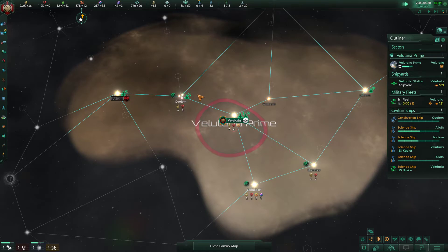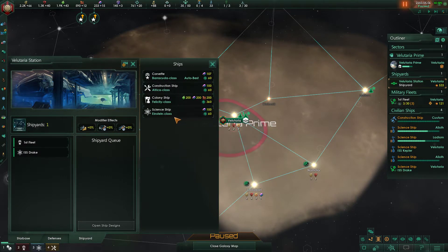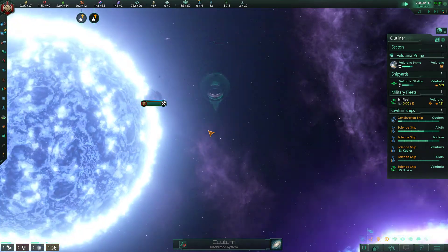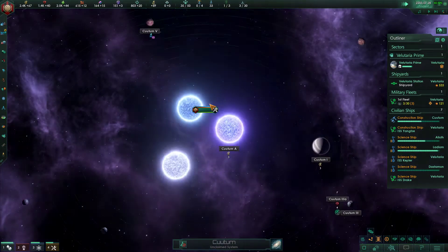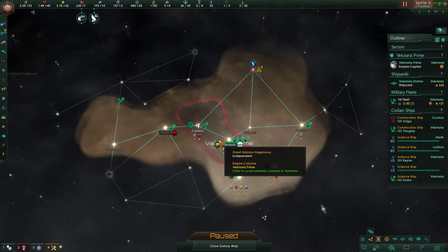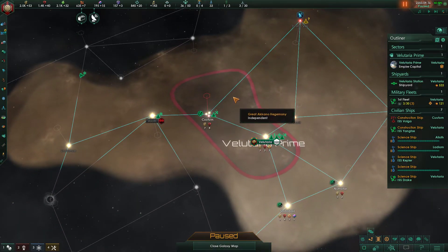Our ship heads on over. If we want to build an additional construction ship, you click on your shipyard — same place where you get your assigned ship — and just click on the construction ship. It's going to build itself. We can watch our construction ship developing and building us a little outpost. It quickly goes and builds, and once it's completely finished, you can see how it automatically extends our borders once that outpost is built. We've now laid claim to that system.